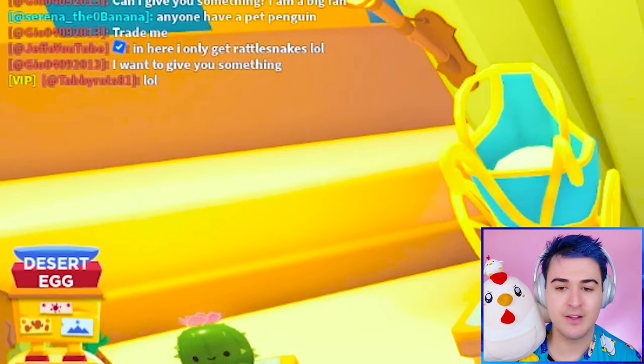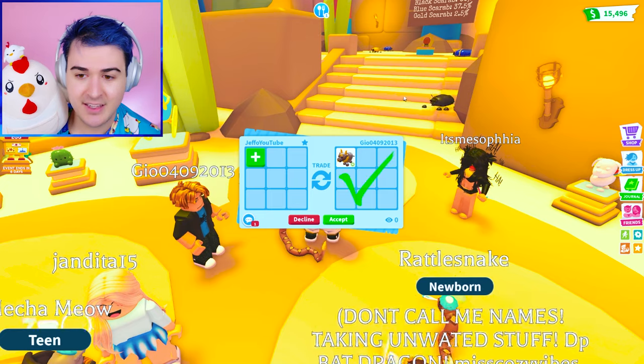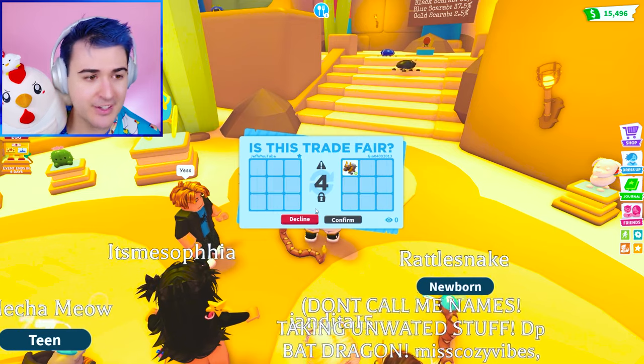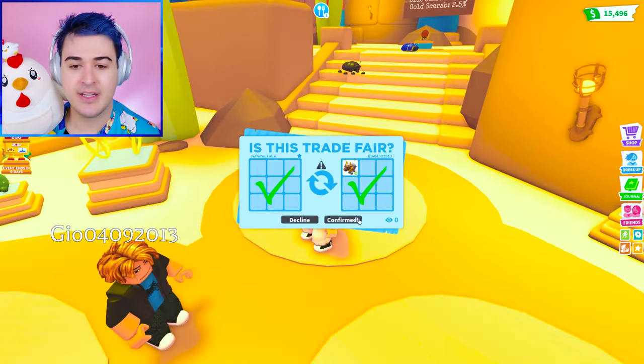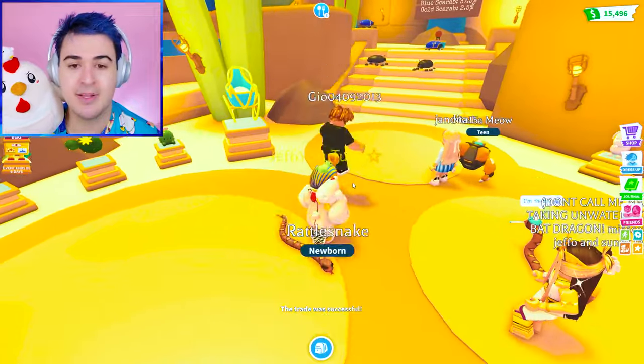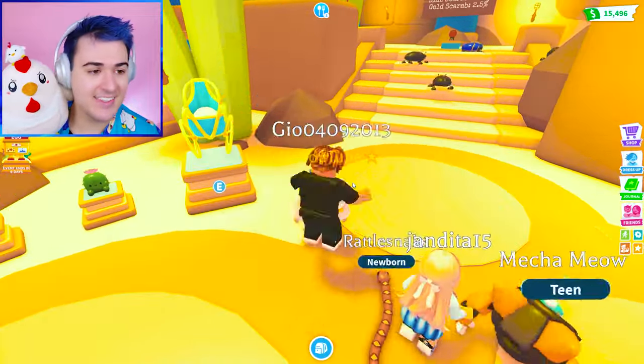This person wants to give us something — a neon ox! Thank you so much, OMG, that is so nice. Thank you so much, Gio. You know what, if I see somebody and they're a noob — like a poor noob — I think I'm going to give that to them and that's going to make their day.